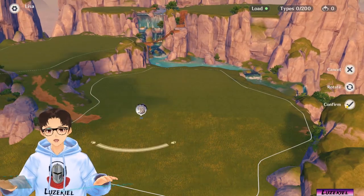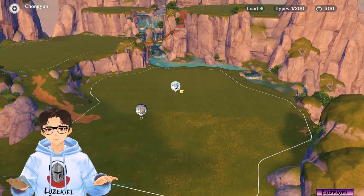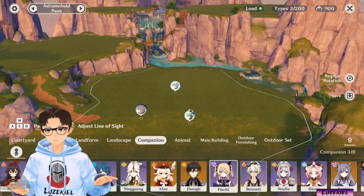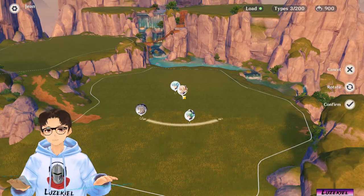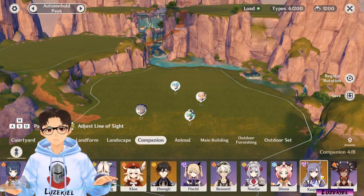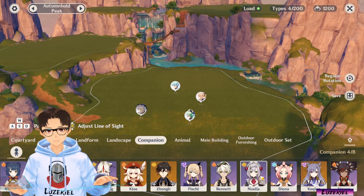As each character takes up quite a lot of load, I have purposely opened up an empty area in order to place them. The number of characters that you can place in the Realm scales along with your Trust Rank. Therefore, the maximum number of characters you can place is 8 at Trust Rank 10.